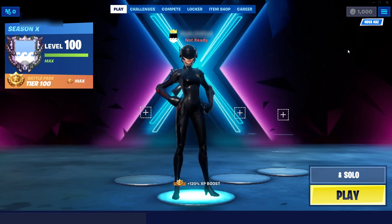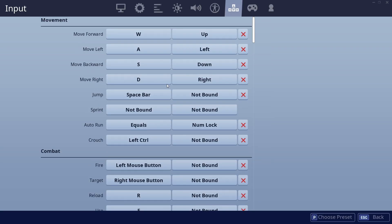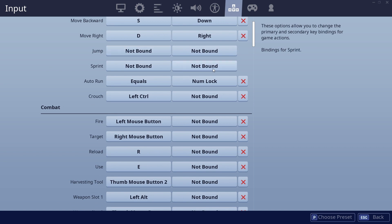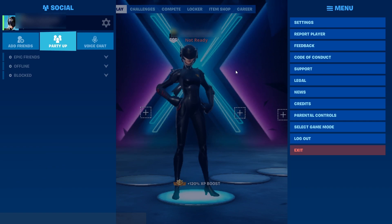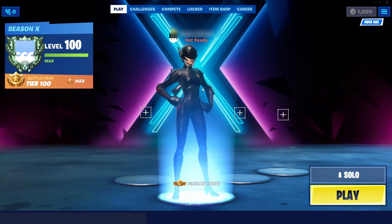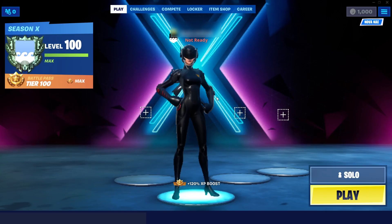One thing that could work is to go to your settings, go to your keybinds, scroll all the way to where your jump is, set it to 'not bound,' and then re-bind it. Everything resets when you make your account, so this could be the problem. Another way is to close Fortnite entirely.